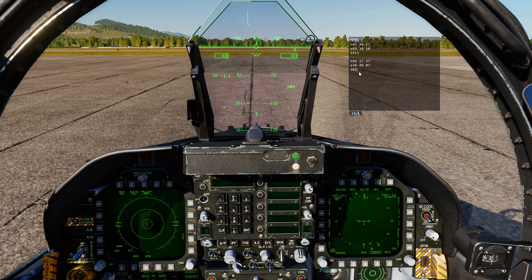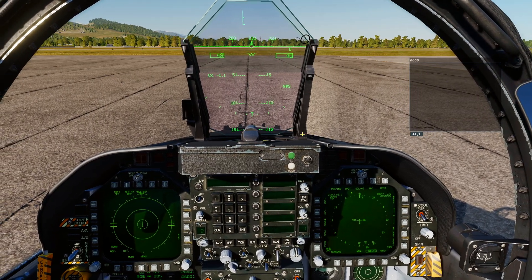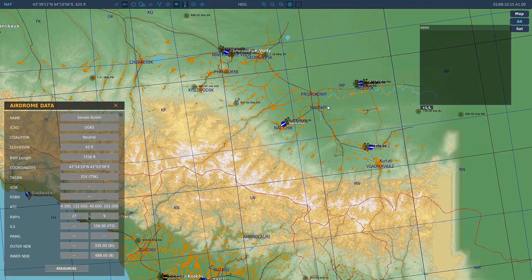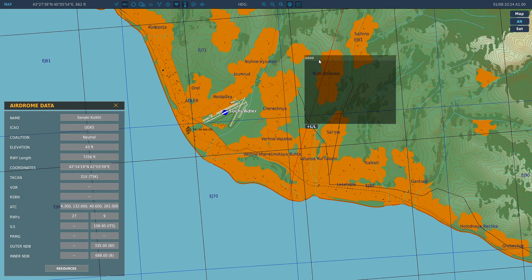It's essentially just a notepad in DCS World. You can use this in the F-10 menu — you can make it bigger, you can make it smaller. We're going to go ahead and put in a waypoint. So we'll go through copying a waypoint. You don't have to use this — you can just use a pen and paper — but it just makes it easy because you can see it without having to keep looking back to the F-10 map.